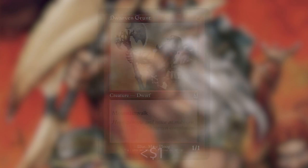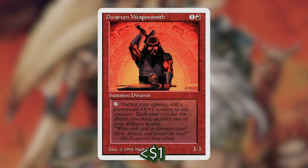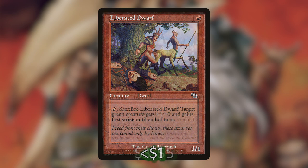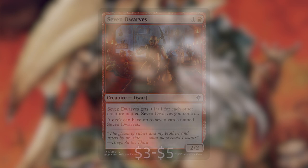Now let's go over the dwarves that really just have a good personality. They're in here because we need dwarves — so we've got Dwarven Grunt, Dwarven Nomad, Dwarven Scorcher, Dwarven Traitor, Dwarven Weaponsmith, Enslaved Dwarf, Rimrock Knight, Liberated Dwarf, and then we are playing seven copies of Seven Dwarves. I am very excited to put seven of the same creature in a Commander deck. They also get plus one, plus one for each other creature named Seven Dwarves that we control, so having seven of them on board is kind of a meme and I love it.